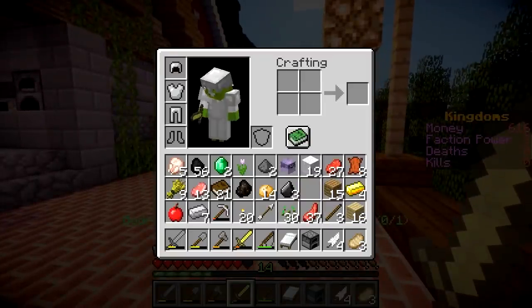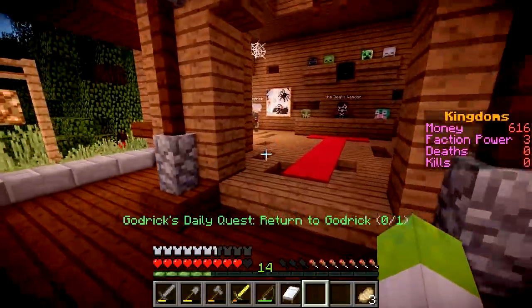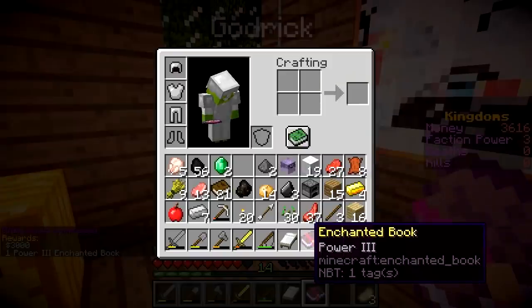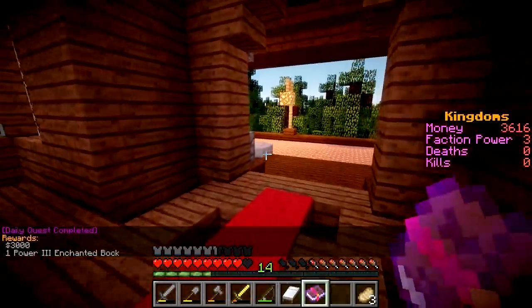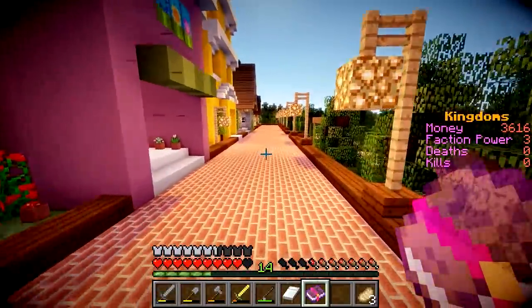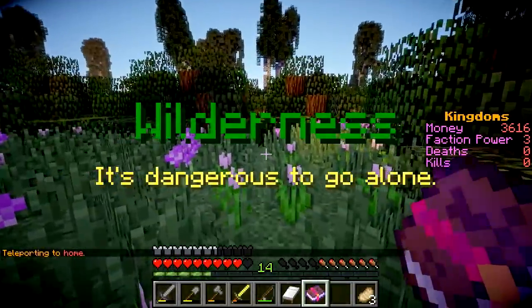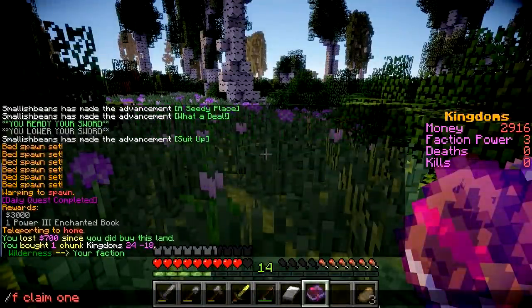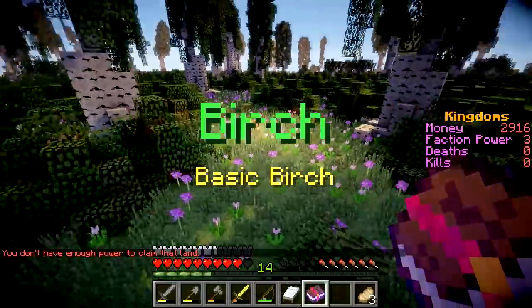Let's return to Godric. Our inventory is full once more though, so let's get rid of some of this stuff - just throw it on the ground, too lazy to sell it, it's not worth a lot. Godric, give me something good please. Power free enchanted book plus three thousand! Godric, you legend! Oh my gosh, that's a lot of money, and we got an extra faction power. We can claim some more land! Let's claim over this way as well - our faction's getting bigger. Can we claim this side? We don't have enough power. That's okay - we've got three chunks now!